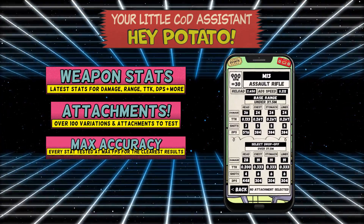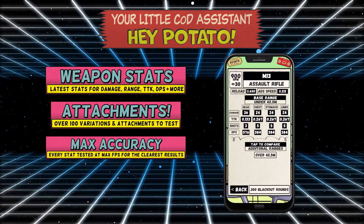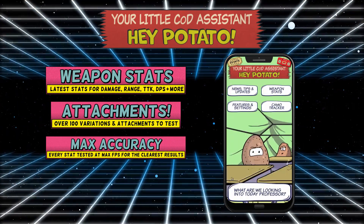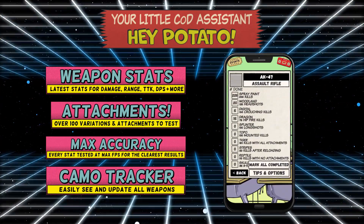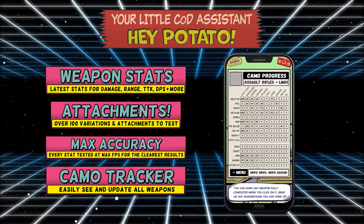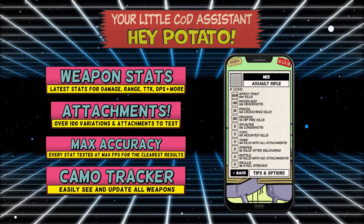Currently there's over 100 weapon variations and attachments to test with more being added regularly. For max accuracy, we've tested every stat on multiple computers at super high frame rates to get you guys the best possible results. And there's also a camo tracker to help you keep up on which weapons and camos you're working on as you progress towards Gold, Platinum and Damascus.